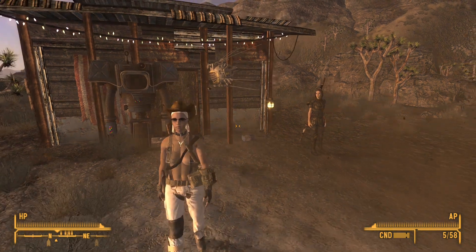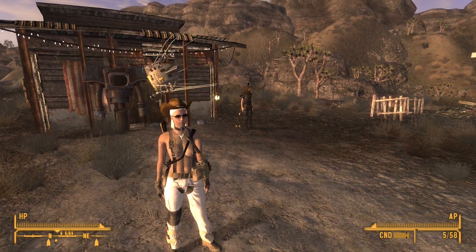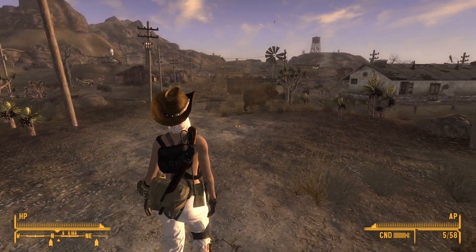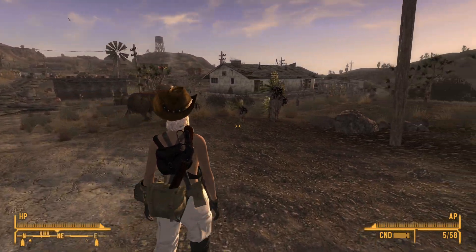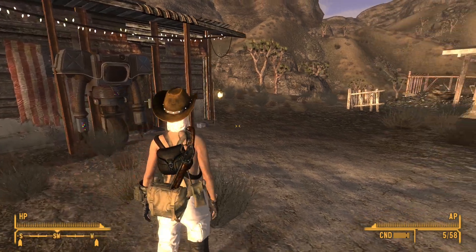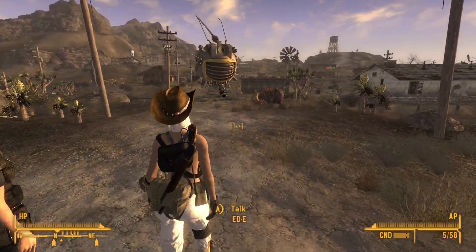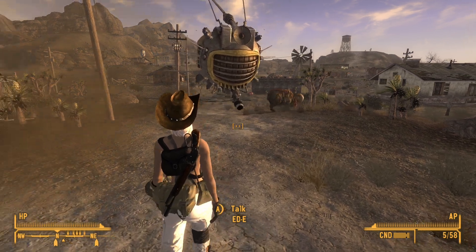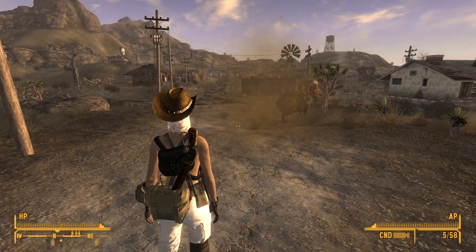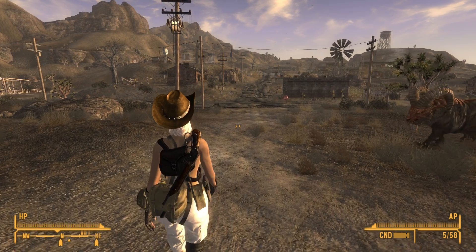I've added a few new wardrobe mods, and I'm not too sure about this one. This one has a lot of physics in the rear end, which looks really strange when you walk, at least with the backpack. I'm kind of on the fence about whether I like this outfit because of how bulky it is around the waist — it clips with the gun on the back and all that kind of stuff.